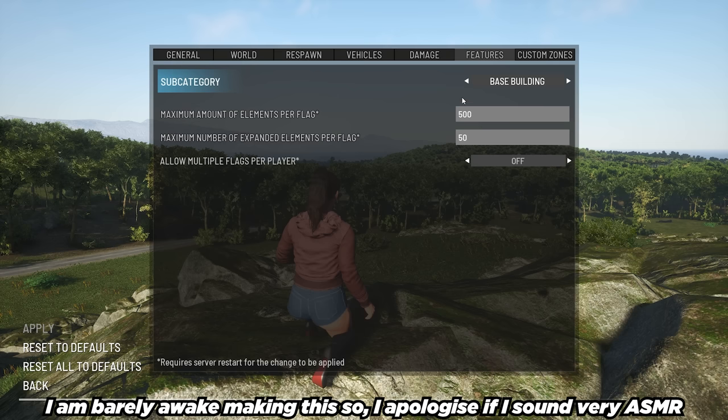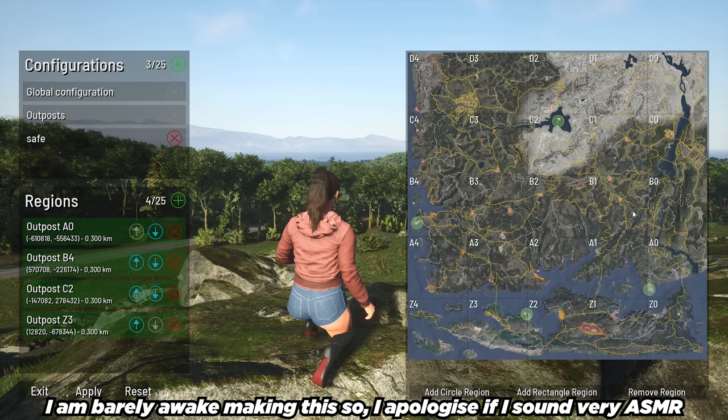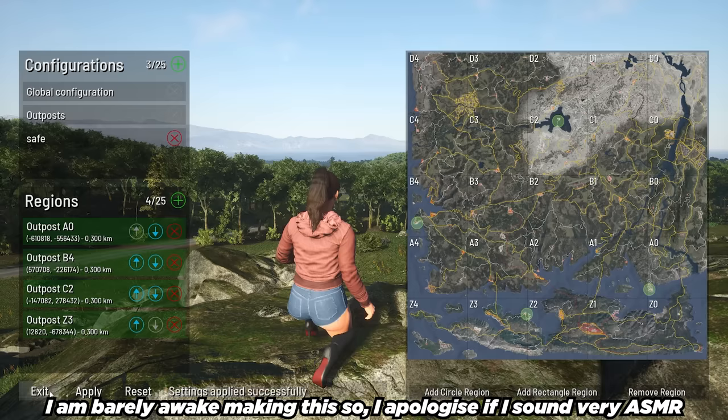We're back to base building. The last thing we'd need to do is set a custom zone, but because this is a single player save, we won't be doing custom zones — it will just be a free map with all four trader locations. That's pretty much it for the single player side of things. Click apply and click exit, and it'll take you back to the main menu. I'm going to quickly jump over to my multiplayer server where you'll see a few different things added to the server settings menu.